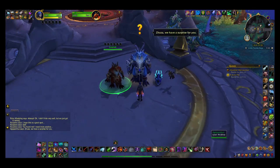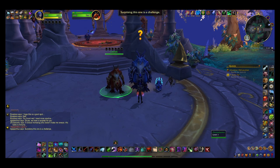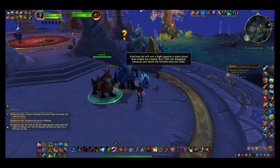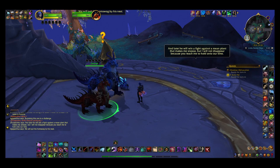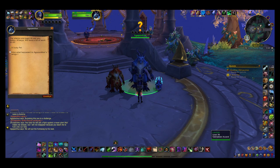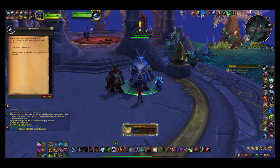Honor all dragons. Zuza, we have a surprise for you - a bronze hornswog who doesn't make me sneeze! His name is Aduna. Surprising, this one is a challenge. And later we will win a fight against a mean planet that makes me sneeze, but I will not disappear because you teach me how to hold on to our time. We will put the hornswog by his nest. And then I get Anuna.